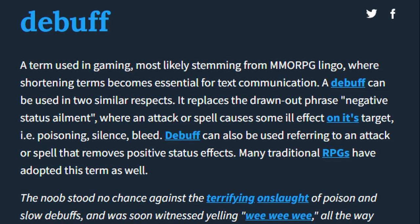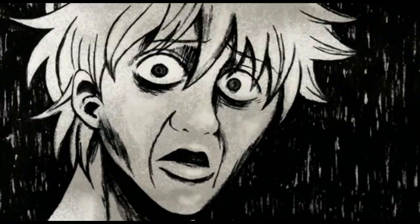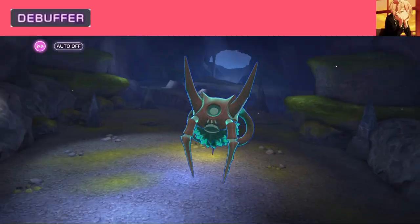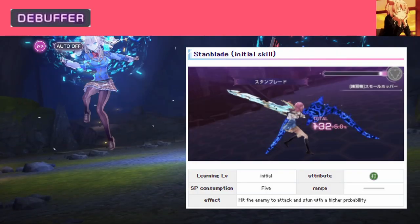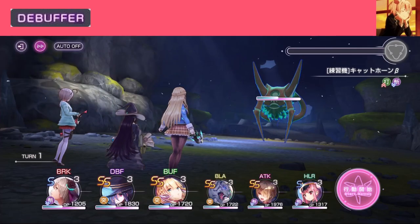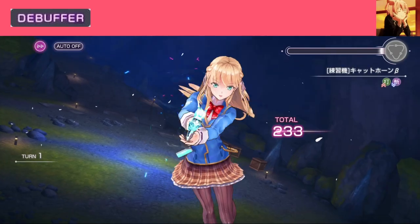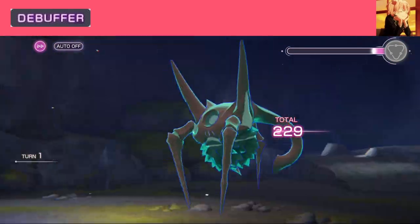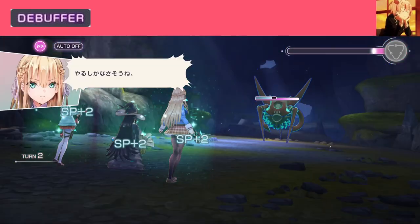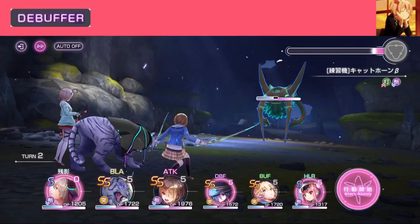Debuffer — clues in the context. Same as Buffer but debuffing enemies, of course. Imagine if they actually debuffed your own team — I would uninstall. The debuff can be anything from stun, reduced defense, and confuse; there's probably more but I'm not naming them all. You can have both Buffer and Debuffer in the same team, and I don't see why not. Boost your team's damage plus debuff the enemy — stonks. They are also optional, like Buffers.